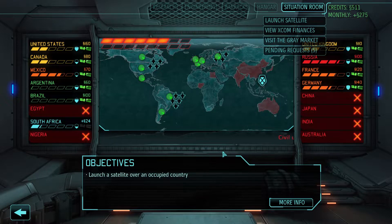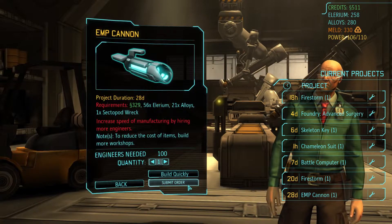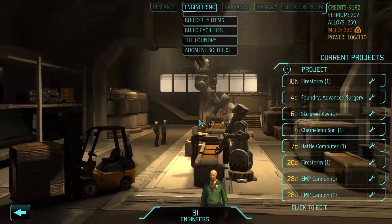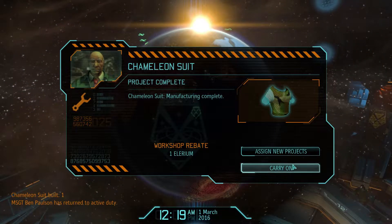Okay, 5.11. So let's build another EMP. It's painful. And scan. Chameleon suit done.